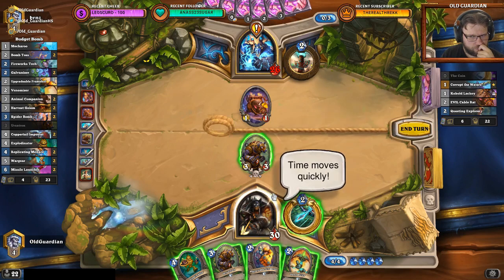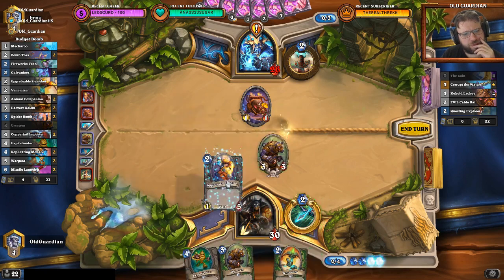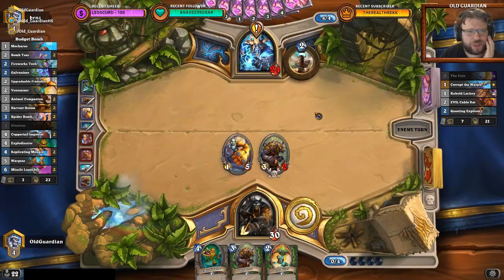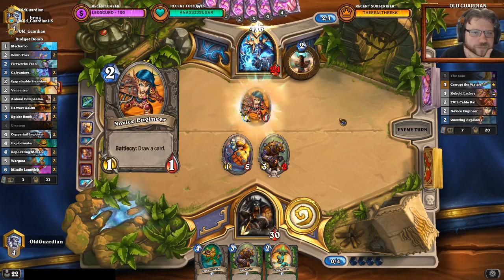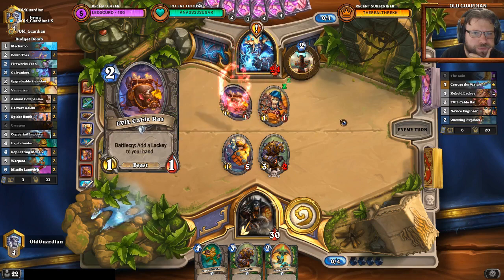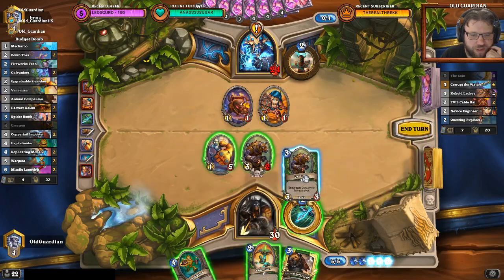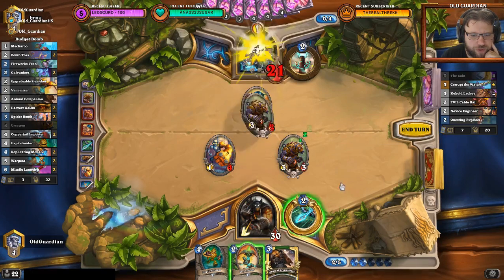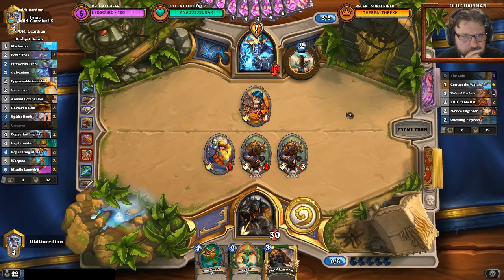He plays Bog Slosher and gets it back. I think I will trade eventually. Three out of six already into the quest. Still has the coin left, still has a kept card left. Generating more lackeys — lackeys are scary. Develop another Ursatron, kill the Cable Rat. But this one's going face now I think. Five out of six into the quest — he can get double lackey value already this turn.